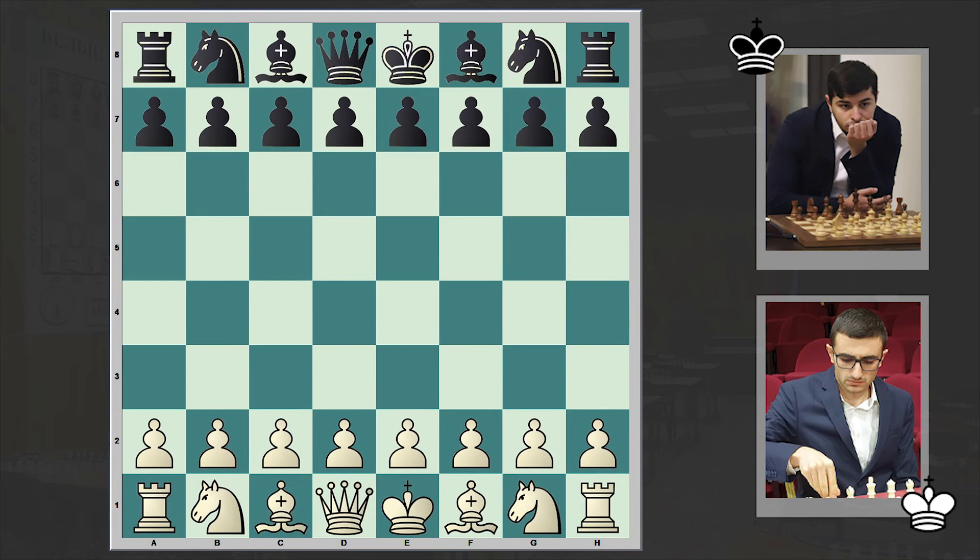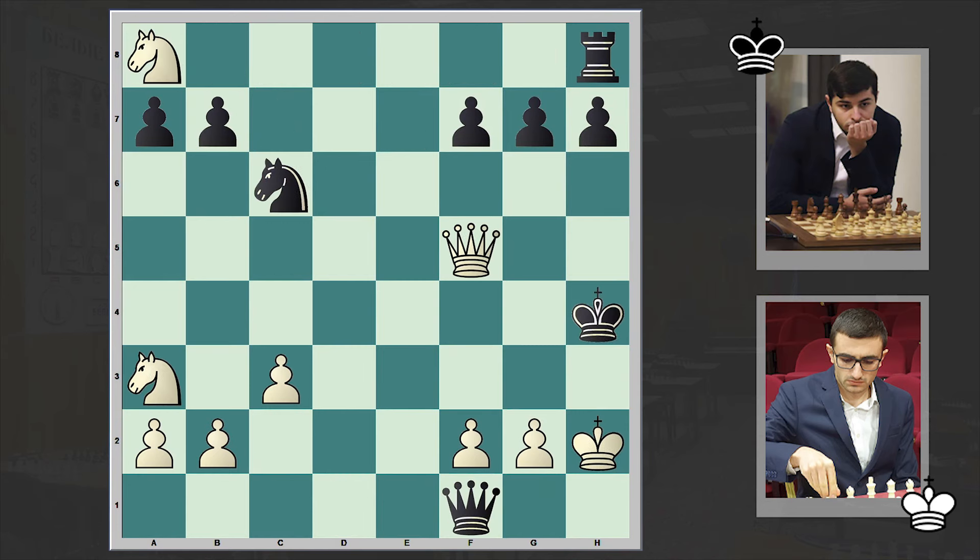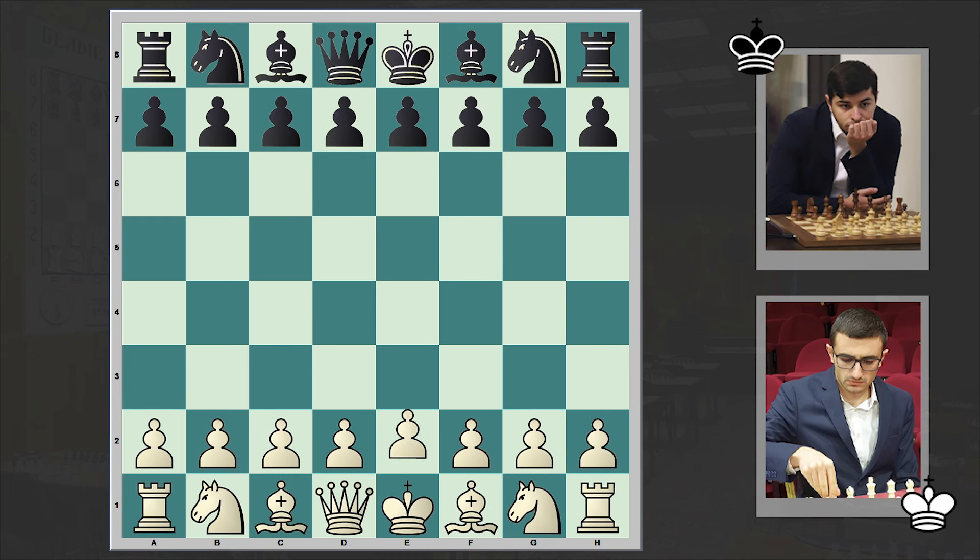Hey guys, Sonit here and in today's video we are going to reach from this position to this position in just 27 moves. This is going to be an exciting king hunt. This game is from the ongoing 2020 Forge Armenian chess championship — Grandmaster Manuel Petrosyan is playing against Artur Davcian.